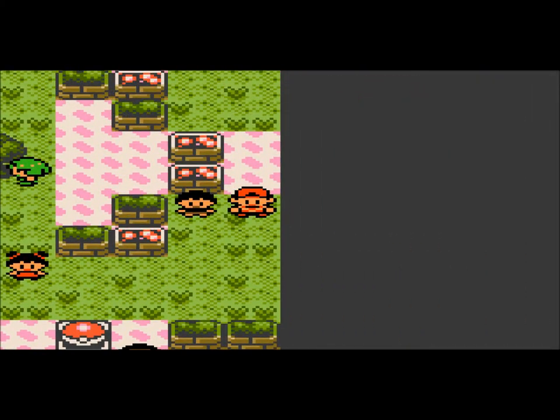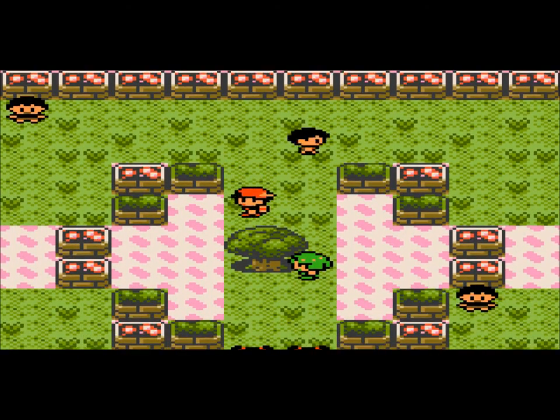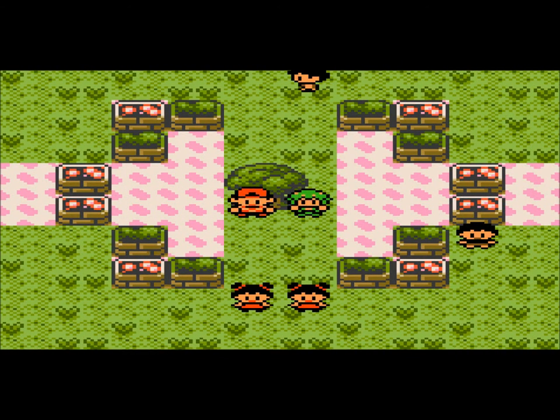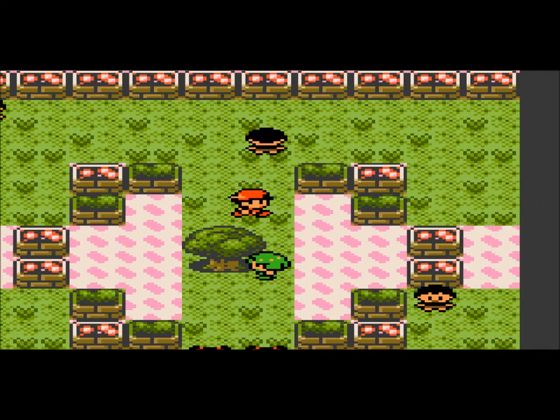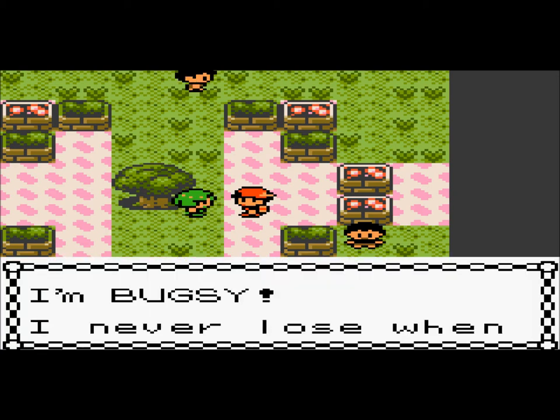I actually know how to make the gym full of a specific type. Like, I have cheat codes to find out any wild Pokemon, but it changes the trainer's Pokemon as well, and it makes the character's sprite turn a different color. Like, if I found a wild Squirtle, all the trainer's Pokemon would be Squirtles and the trainer's sprite would be blue - it's really freaky. So I can make Bugsy have a bunch of Magikarps, and that would be hilarious - it would be the easiest gym fight ever. But this is a walkthrough, so I'm gonna keep it fair.